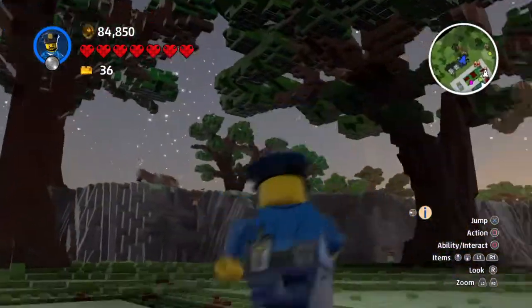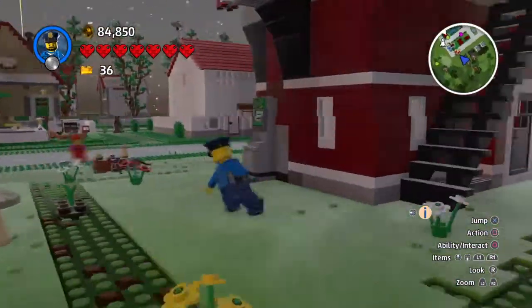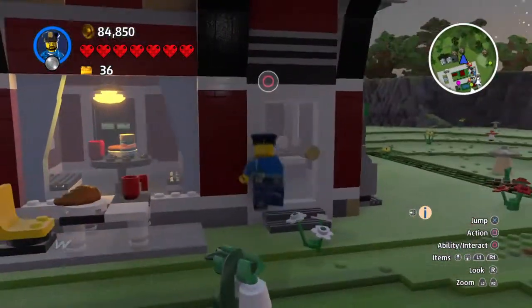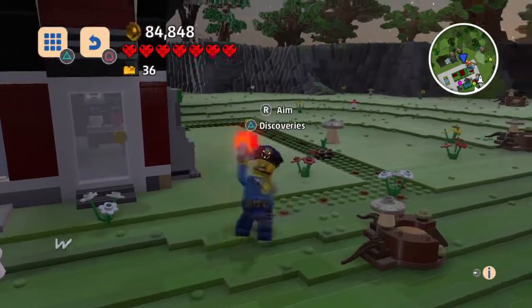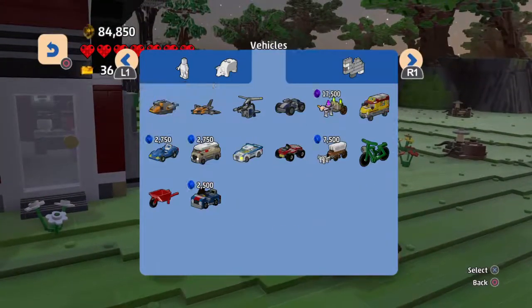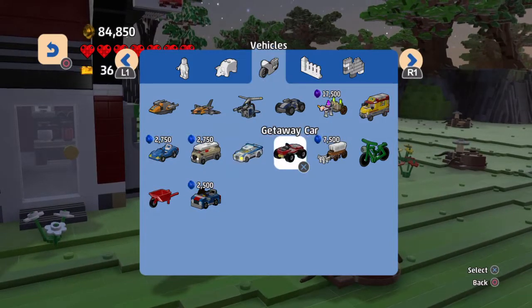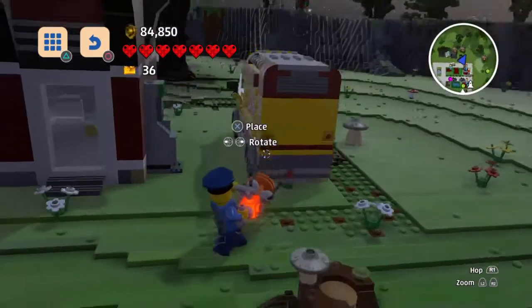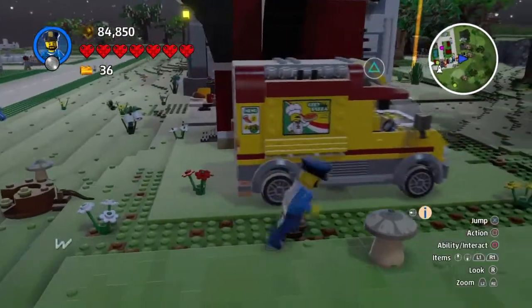The good thing I love about this game is it turns day and night also. We have the restaurant right here with an ATM. There's food inside. And then the pizza van — yeah, I have this set. I love this set.